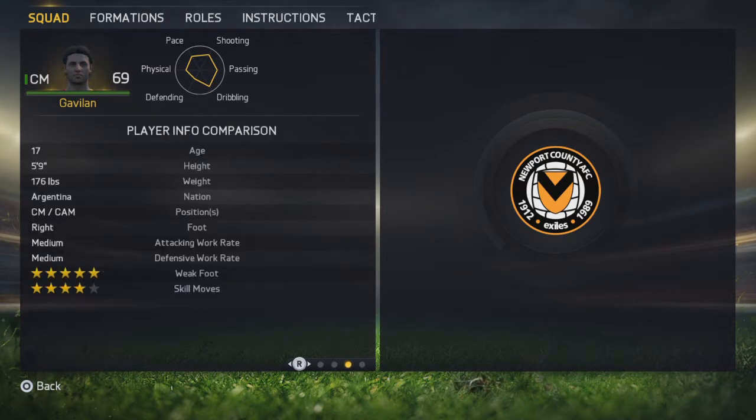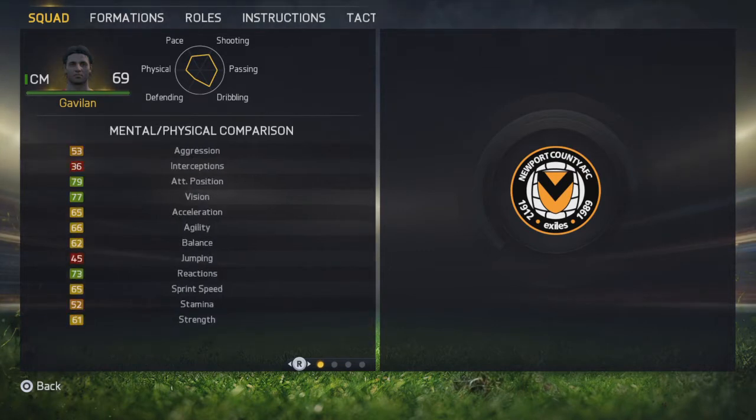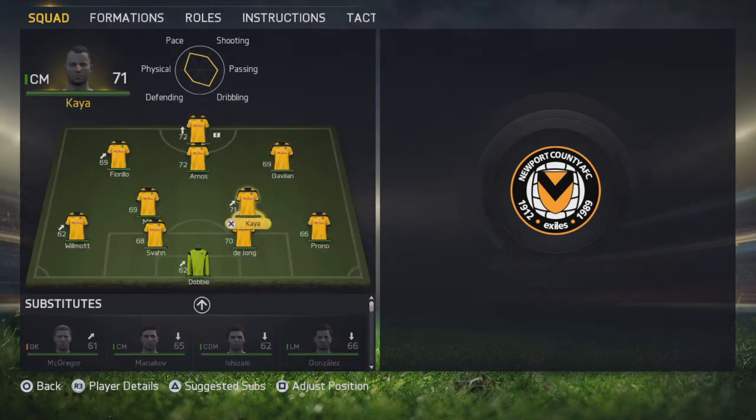On the right we have Gavillion, who is a centre mid and centre attacking mid. He has a good weak foot and 4-star skill moves. He is only 17 years of age and has some good ball control. He'd probably do well as a centre mid, but at this stage Arnos holds down the CAM spot and Gavillion is doing a good job on the right.